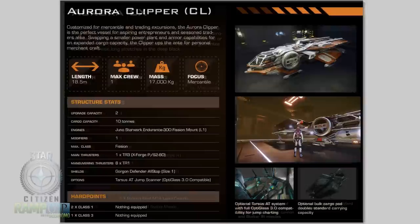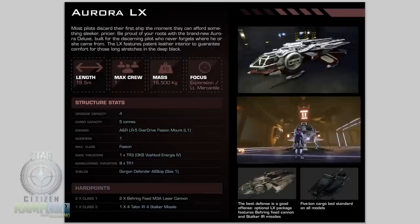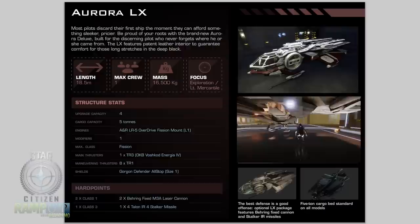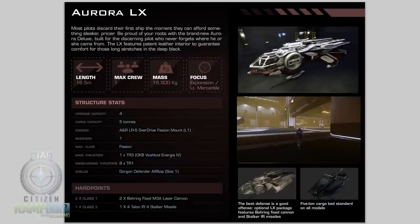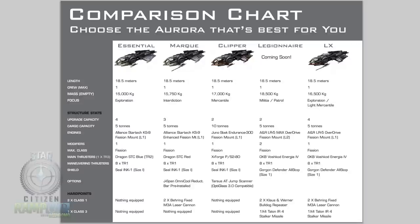Next up is the Aurora LX. 18.5 meters, max crew one, mass 16,500 kg. Focus is exploration or light mercantile. Upgrade capacity four, cargo capacity five tons. Engine: ANR LR Overdrive Fission, max class Fission. Main thrusters one by TR3 OKB Vashkod Energia 4, maneuvering thrusters eight by TR1. Shield: Gorgon Defender All-Stop size one. Hard points with pre-installed hardware: two by class one bearing fixed M3A laser cannons, and one class three with one by four Talon IR-4 Stalker missile. Here is a graphic showing the different variants in comparison. If you help fund Star Citizen right now, you can purchase the Aurora MR combat variant for $25.